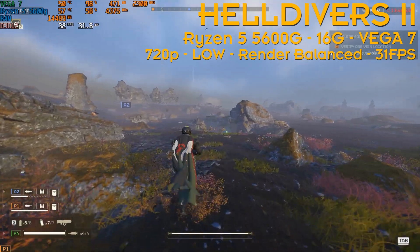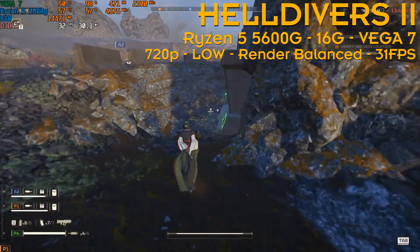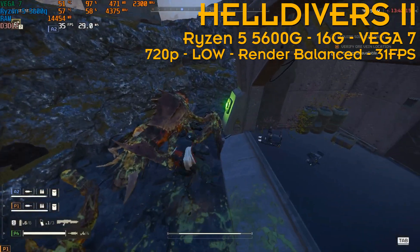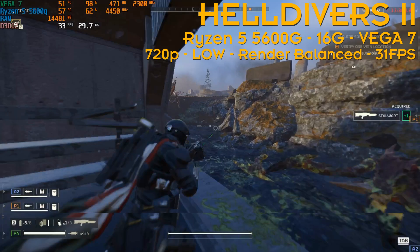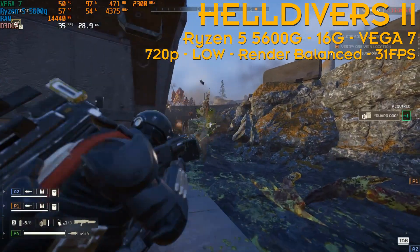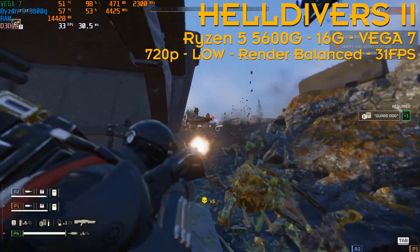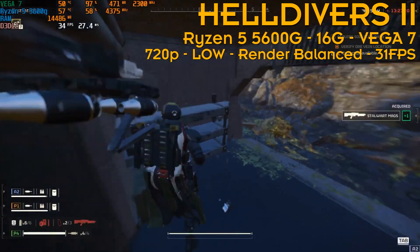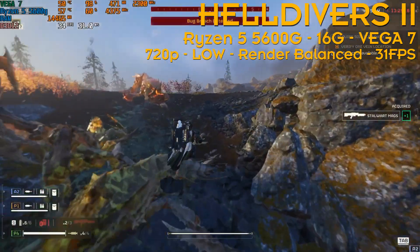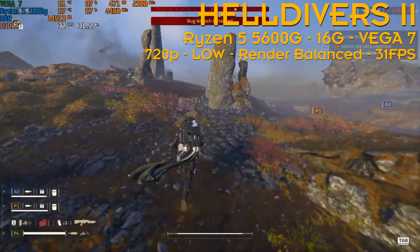Starting at 720p low settings, render set to balance, we have an average of 31 fps. This is playable-ish when you're on a budget. You will definitely need 16 gigabytes of memory, because I'm using 14 to sometimes 15 gigabytes and maxing out the available memory. Don't be fooled by the MSI Afterburner memory usage reading for the iGPU.